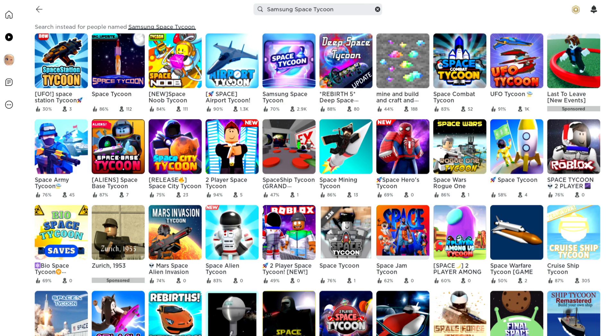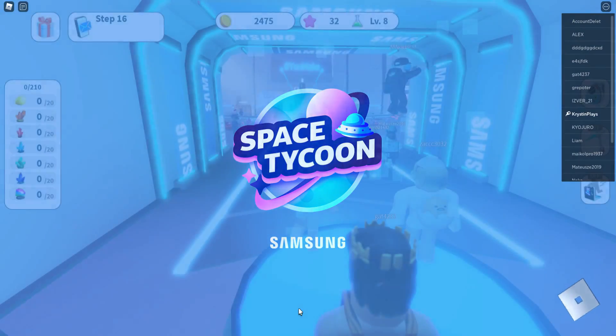First, let's go to Samsung Space Tycoon. Make sure to click on this icon — this game right here. Let's join.